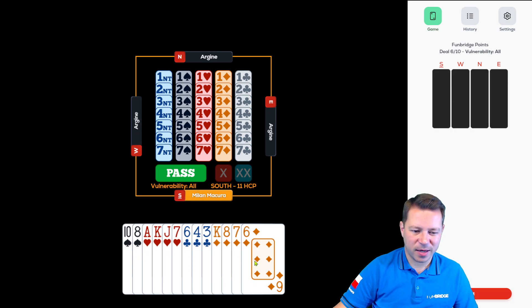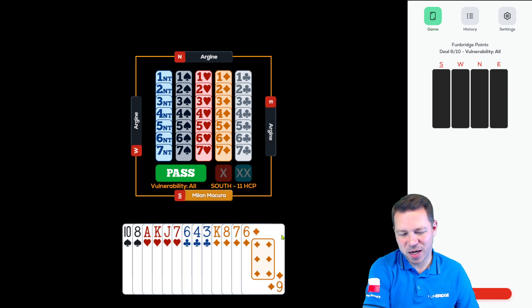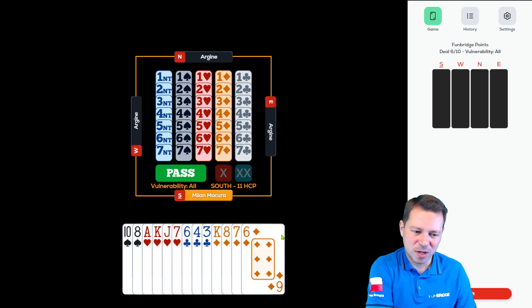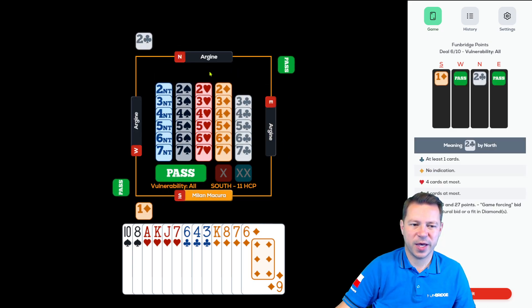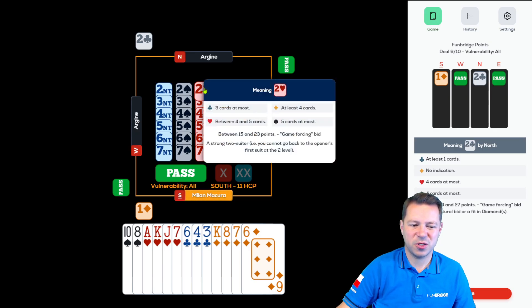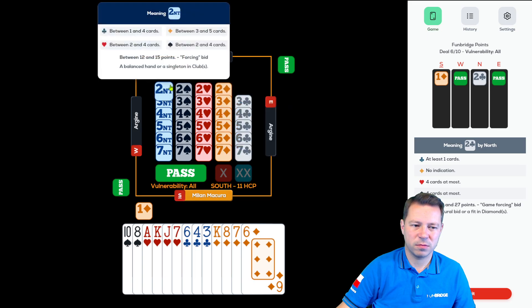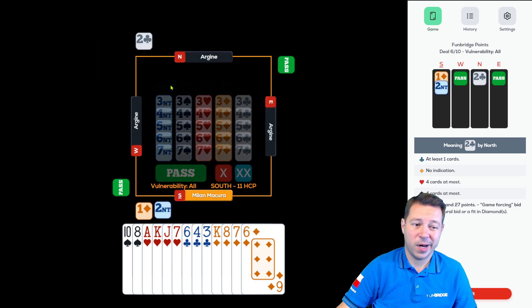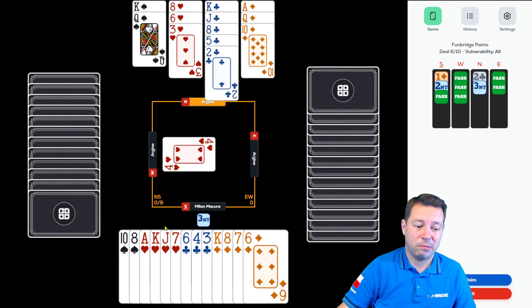11 count again, but this time 4-4, ace-king-king. If I pass this might be difficult to get to the third level or fight for the part score if opponents find a spade fit. In no trumps my hand potentially generates four to five tricks, so I feel quite okay. I'll open a diamond, two clubs forcing to game — I want to play from north. Two hearts is showing extra. I'll follow the system because partner is just bidding like an advanced player. We have only a four-card fit and we got a lead to our seven-card suit.